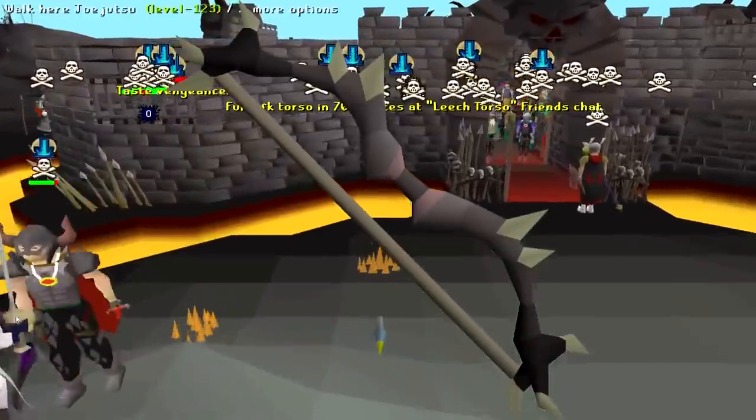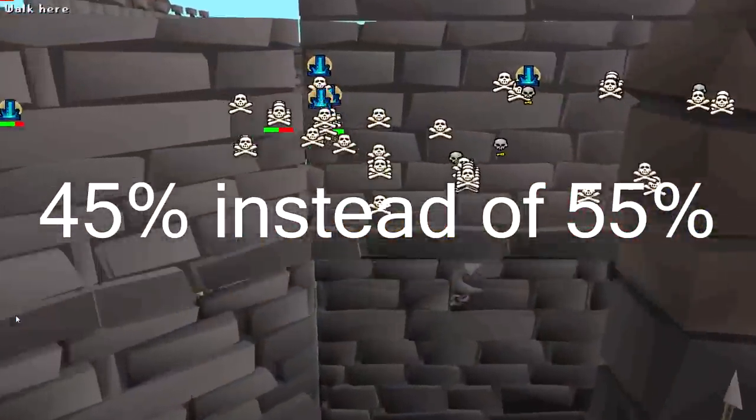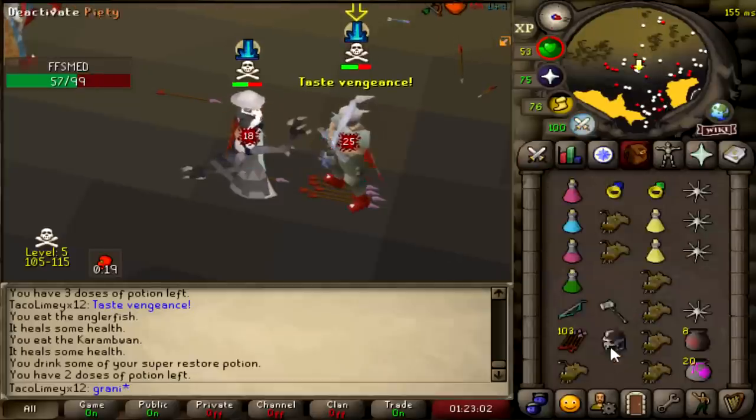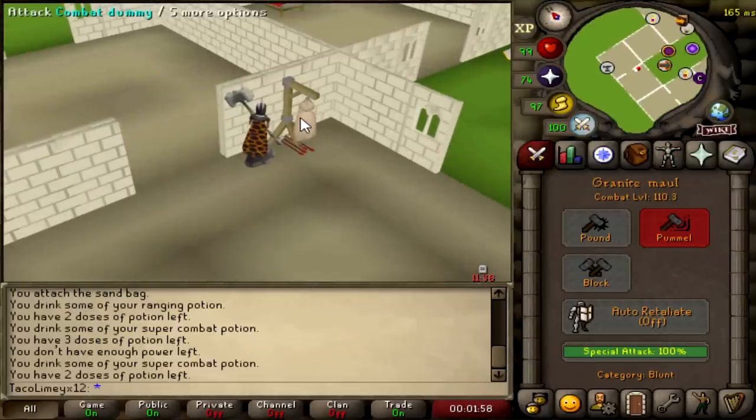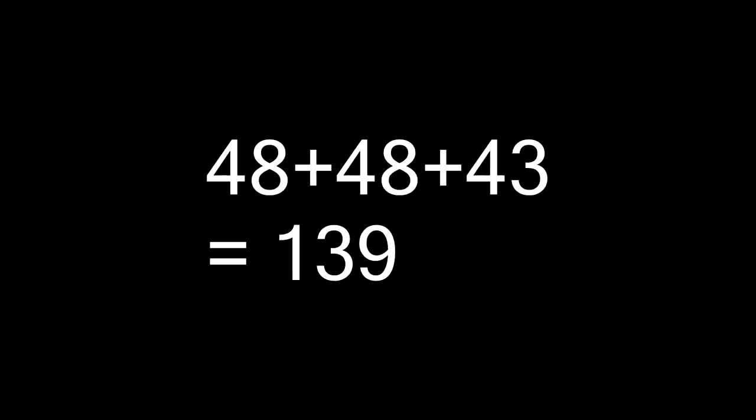With the new Imbued Dark Bow reward from Bounty Hunter, the spec only costs 45% spent, which means you can D-Bow spec into an instant G-Maul spec. In this setup, I can hit a 48-48 with a D-Bow and an instant 43 with a G-Maul — that is 139 damage I can stack in one tick.